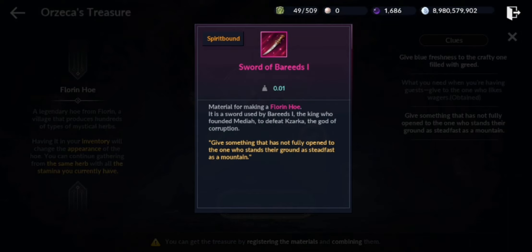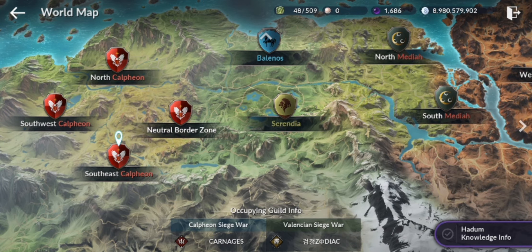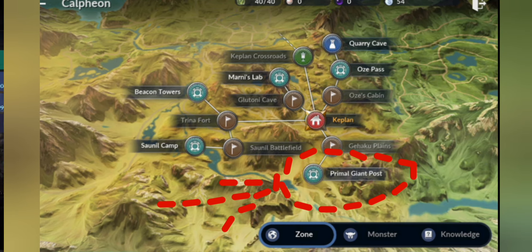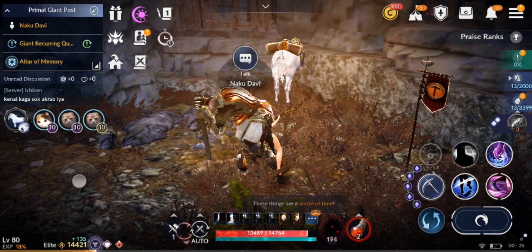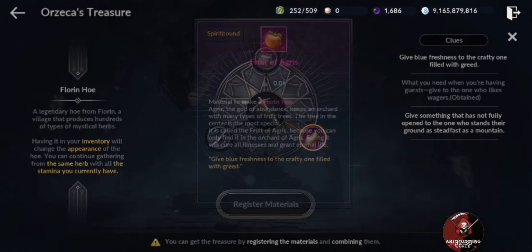The third item is the Sword of Pirate's Eye. To get this item, you need more than 99 unidentified salmon. Then go to South East Calpheon and the Premier Giant Post. There you will find Nakutevi, who will give you the quest if you have the required item.